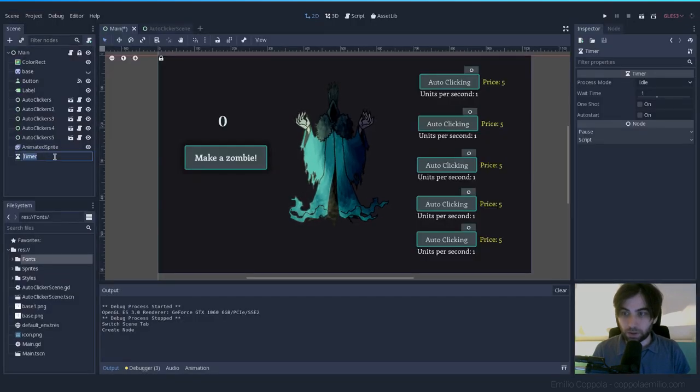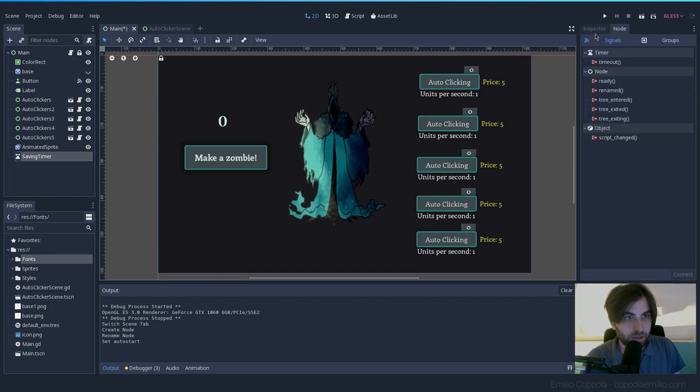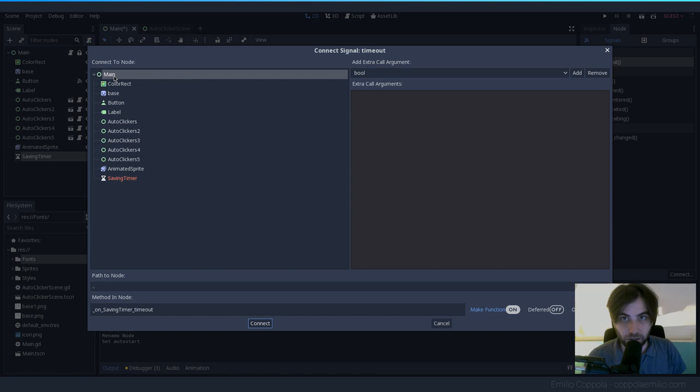Name the timer 'SavingTimer'. Set it to Auto Start so it begins as soon as the scene exists, and set Wait Time to one second. Connect the timeout signal — which fires when that second ends — to the Main node.